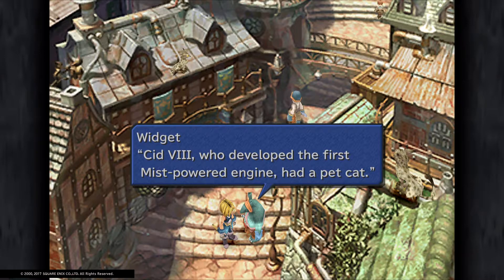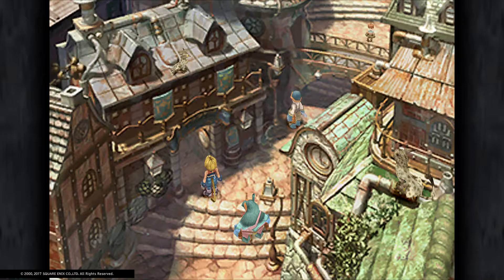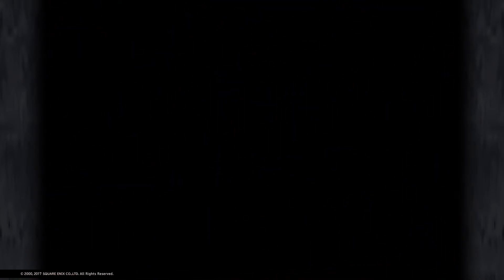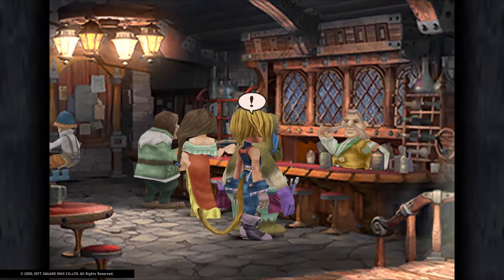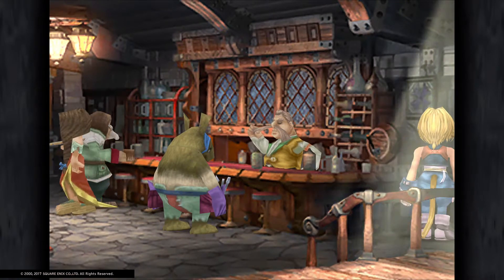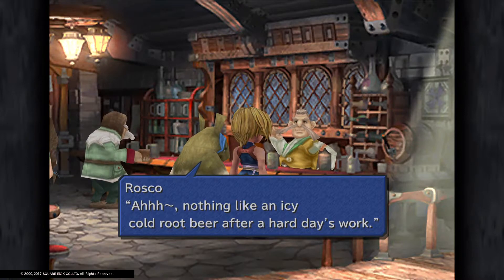Cid VIII, who developed the first mist-powered engine, had a pet cat. Since then, a lot of engineers went out to get cats — I have my own too; her name is Gypsy. I just want to point out: listen to the music here. All the castle gets its main music, and then this one little area gets its own music. It gives the feel of an atmosphere — it feels lively, and it makes the game feel more alive. I really like that they've put the effort into giving this little area its own bit of music.